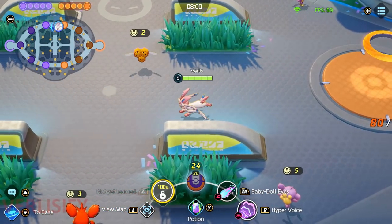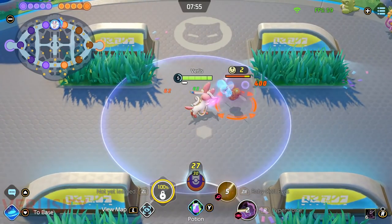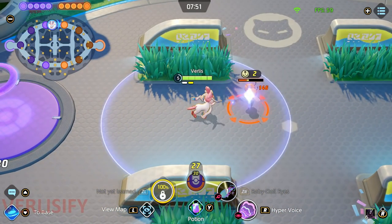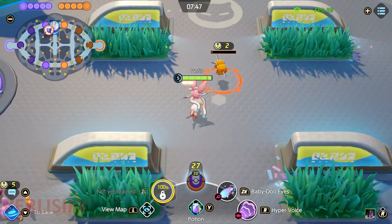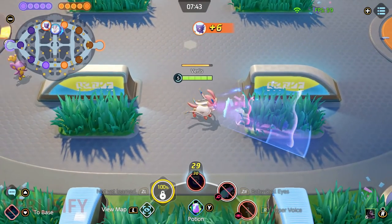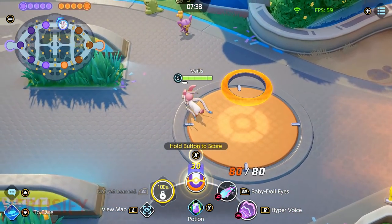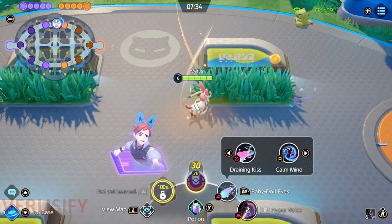You hit level 5, you're gaining special attack and Hyper Voice gets nastier. You hit level 6 — now there's nothing they can do. Run in with Calm Mind, get the double kill, get your scores, start scaling for Dreadnought. Get the scores, Aipom respawns, get two or three dunks, and now your Specs is online because you had patience. Just hide in that sweet spot and everything's dead.